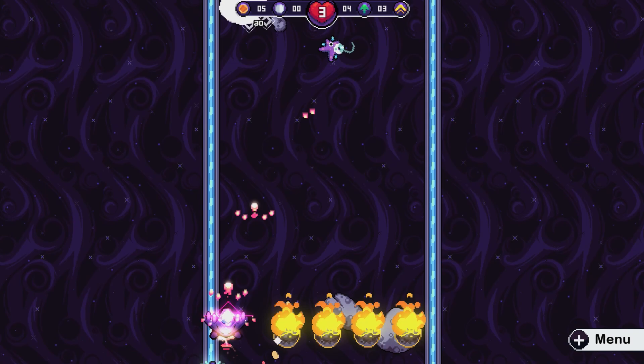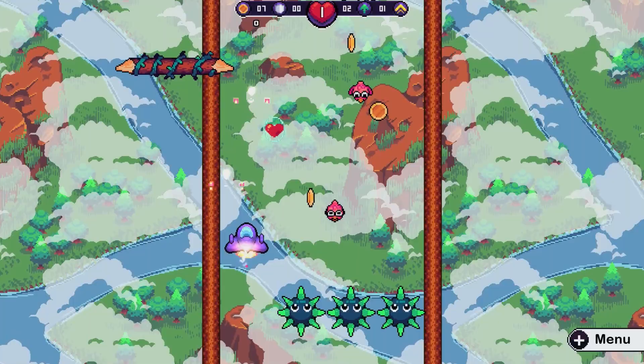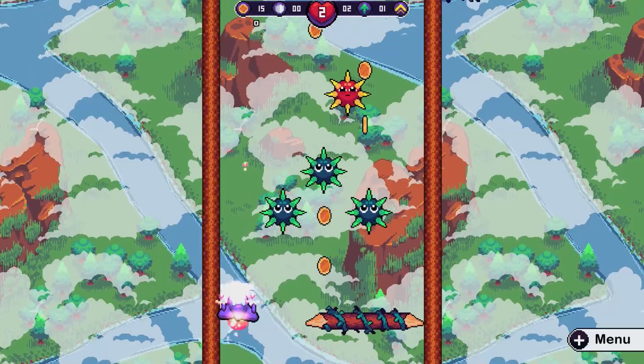I've already mentioned how necessary upgrades are, but the price of these upgrades increases with every purchase and the levels simply don't provide enough coins to afford them. This means you're forced to go back to earlier levels and play through them repeatedly just to buy upgrades, and I think this issue could have been easily avoided simply by having every enemy drop just a few coins.